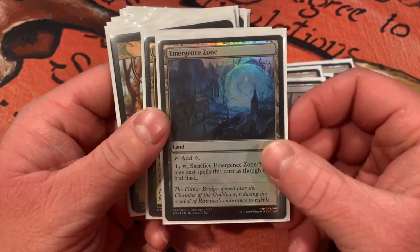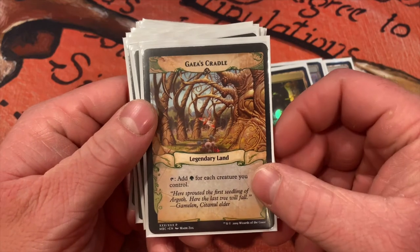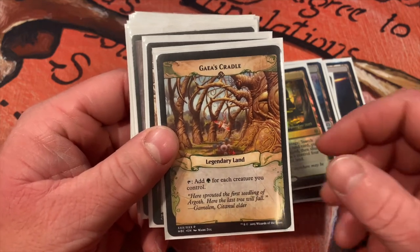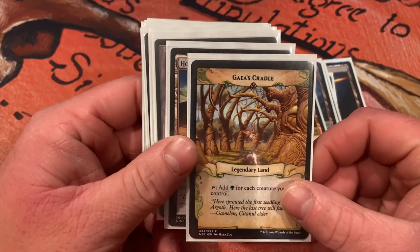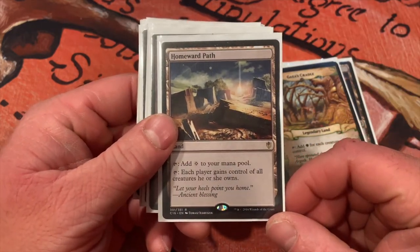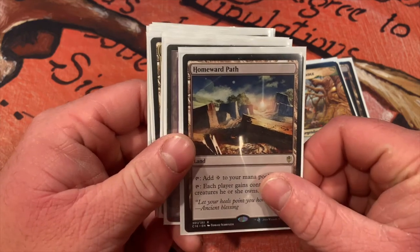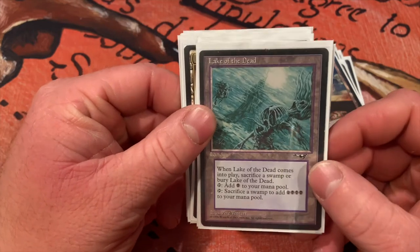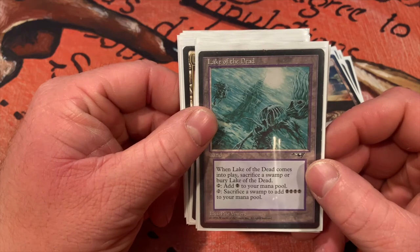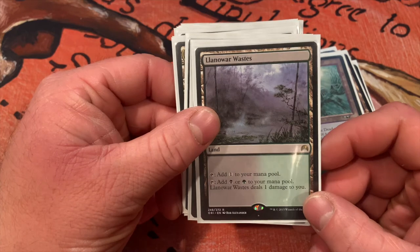Emergence Zone — flash can be very important late game trying to make sure you get your win cons out. Fabled Passage — another fetch land. Gaea's Cradle — this is a proxy; it might be one of the cuts since there may not be enough creatures out for it to work. Homeward Path — each player gains control of all creatures he or she owns, because some people like to take your creatures, and if they take your commander in this deck you're pretty much stuck. Lake of the Dead — amazing: when it comes into play you put a land into your graveyard and draw a card, tap for black or sacrifice a swamp to add four black mana to your mana pool.